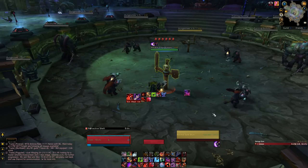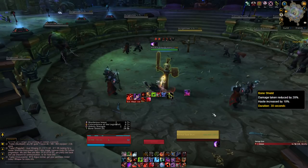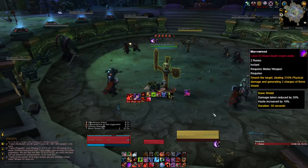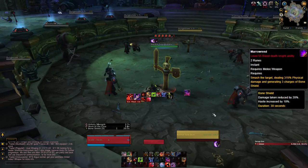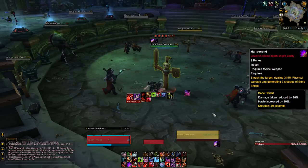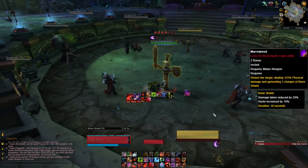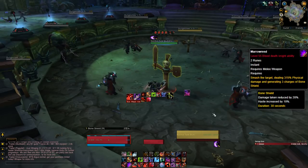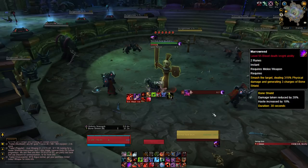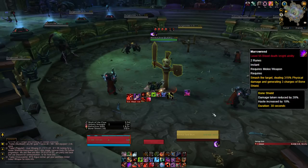On top of that, you also have other types of mitigation such as Bone Shield, decreasing all melee damage taken by 16% and increasing your haste by 10%, applied from Marrowrend, which deals damage and applies 3 charges — or 4 if it procs your artifact trait. Each melee hit consumes those charges to reduce damage. Marrowrend also costs 2 runes which, together with runic power, form your 2 resources. Most abilities cause runes to be used; you have up to 6, and as you consume them it generates 10 runic power per rune, fueling your Deathstrikes.